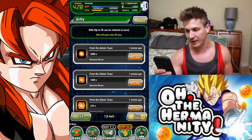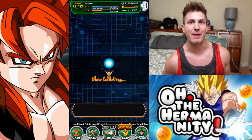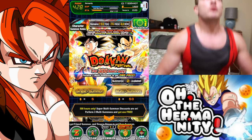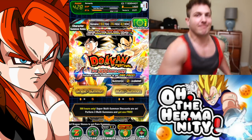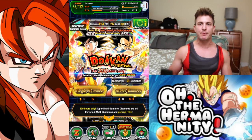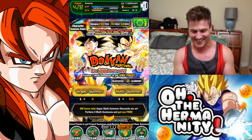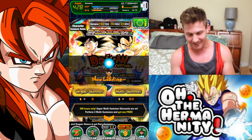Definitely worth it. Definitely going to use those orbs later, but this video is all about summons so let's get back to that Gogeta banner. Let's stretch real quick — get the blood flowing, let that Spirit Bomb luck flow through these veins. Here we go!